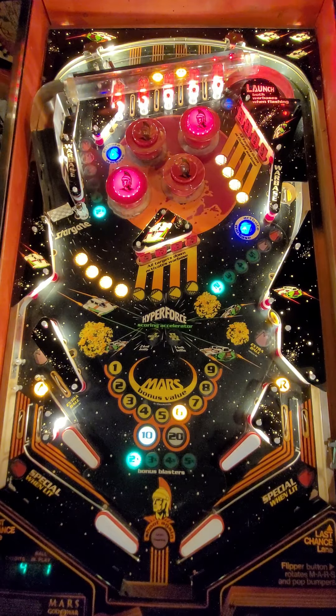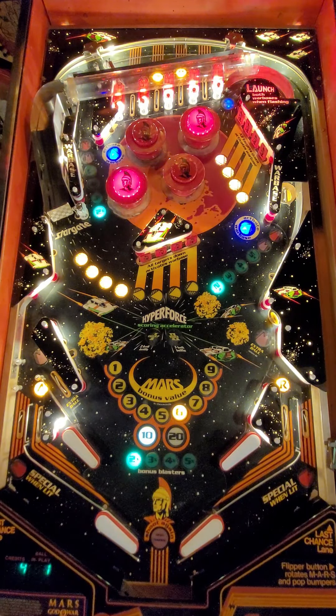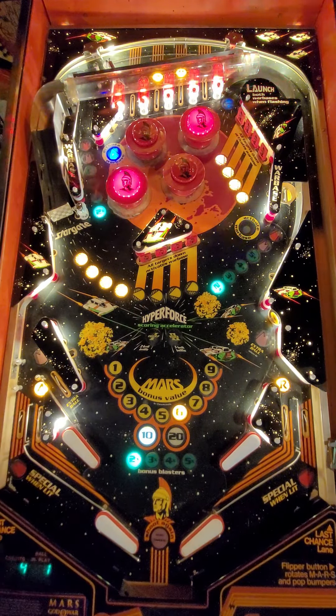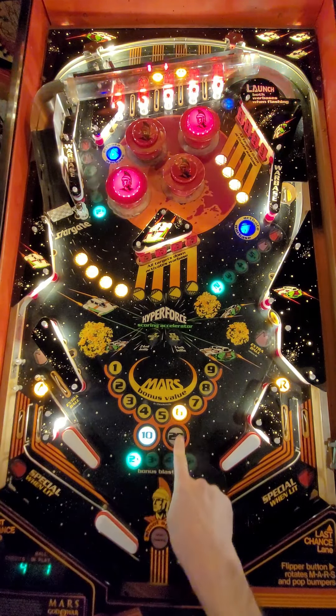Left drop targets light left lock, and right defenses destroyed lights the right war base. Between balls you lose your lock progress — I don't know if there's a setting that changes that — so it's kind of an all-or-nothing strategy. Do you want to go for two ball multiball, which gives you 3x scoring of the playfield, or push your lock and go for three ball multiball where playfield scoring is 5x? Pretty significant.